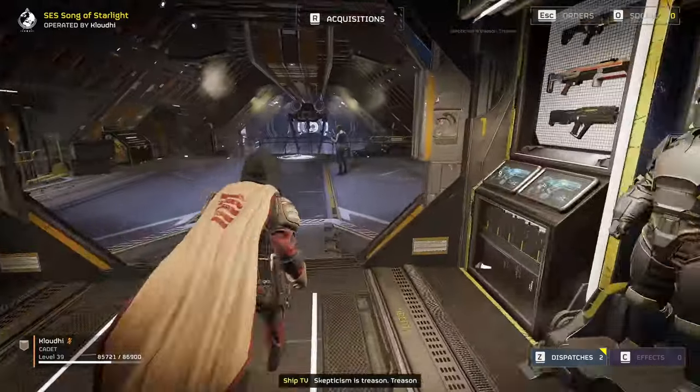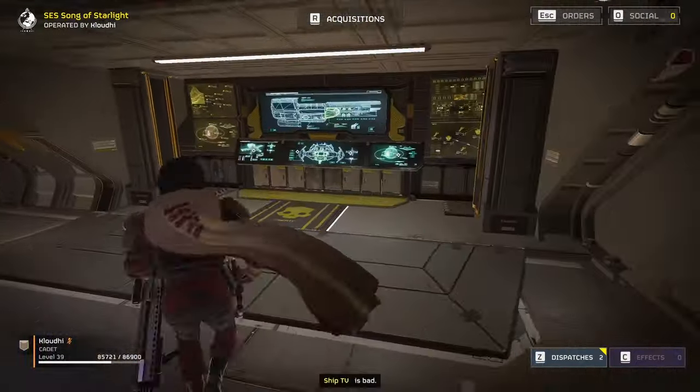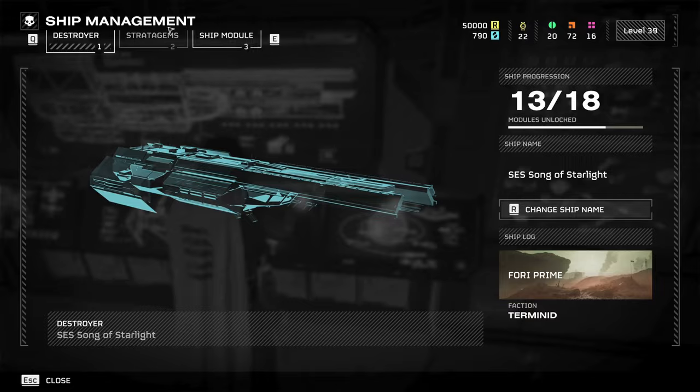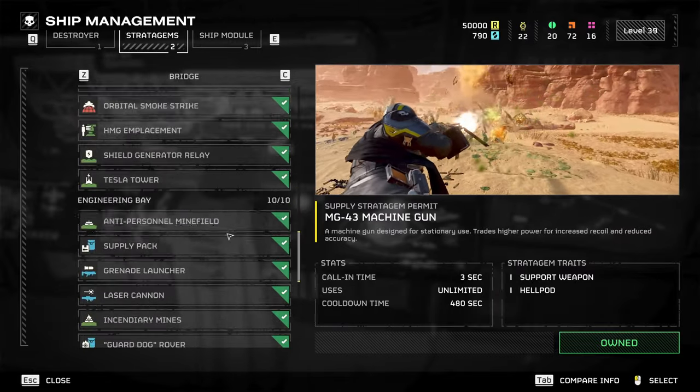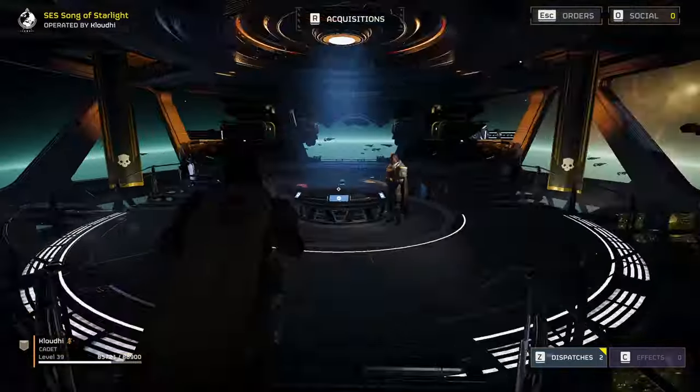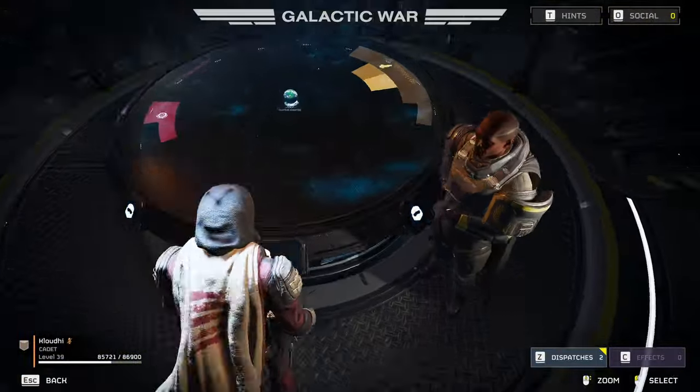Let me show you guys what kind of ship stuff you have to have in order to be good. First you're going to make sure that you have all of them — yeah, that's about it. Just make sure you have all of them; it all comes down to what you pick here on the menu.